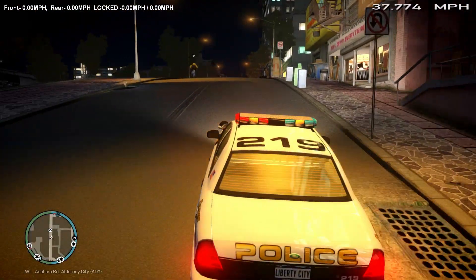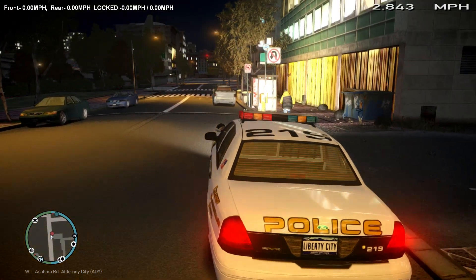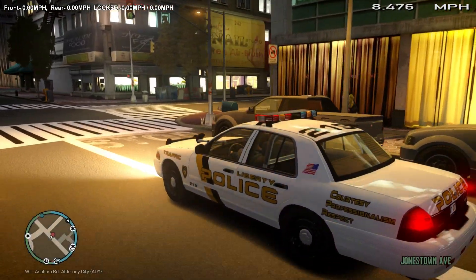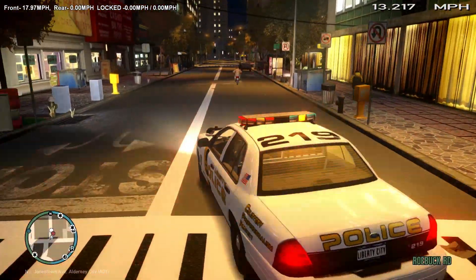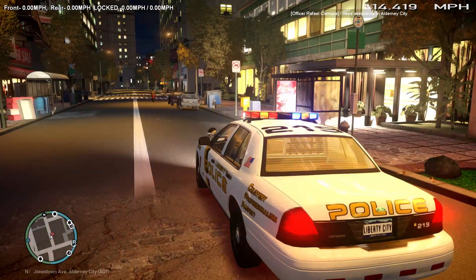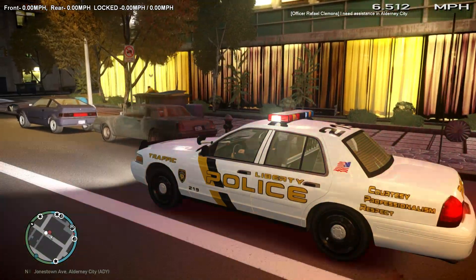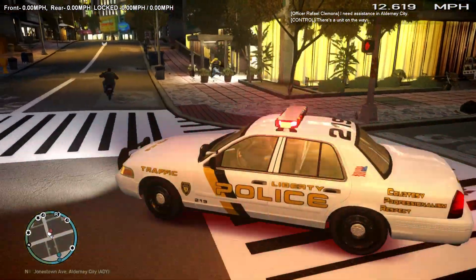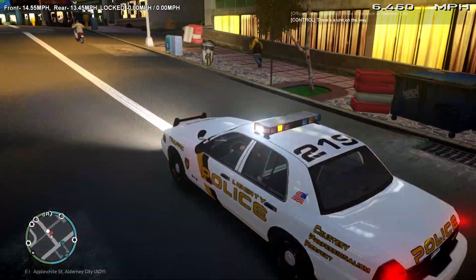All right, so we've cleared off of that. We're going to be code 4 and 10-8, available for callout. All right, so we have a guy running across the street right here — this is a little odd. Let's follow him and see what he's doing. Not sure what his deal is. Does he have a weapon? He does have a weapon — he has a firearm. Looks like a 9mm in his right hand. Let's see if we can get some backup over here. I'd rather not take this guy down on my own, so right now we're just following at a safe distance, making sure he doesn't approach anybody.